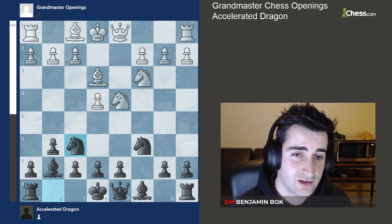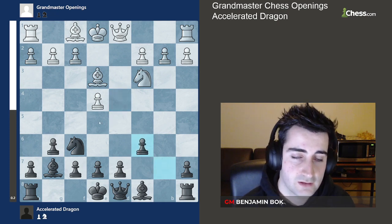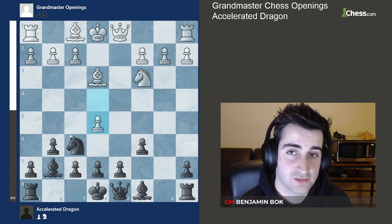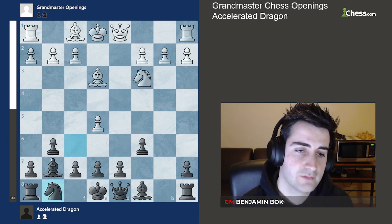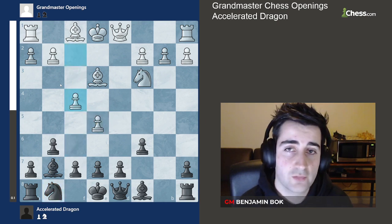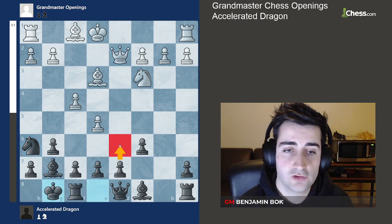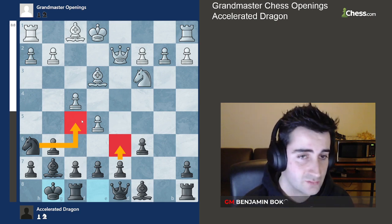Instead of all this, white can also take on c6. Here we recapture with the b-pawn, and white plays the move e5 — that's the point of trading on c6 and now we cannot move forward. We have to make a slightly passive move, knight to g8, but this is only temporary. The pawn on e5 is under attack, and if white plays f4 we bring the knight back with knight to h6. After queen d2 we castle and black is in pretty good shape — we can go d6 or knight f5 on the next move with plenty of counterplay.